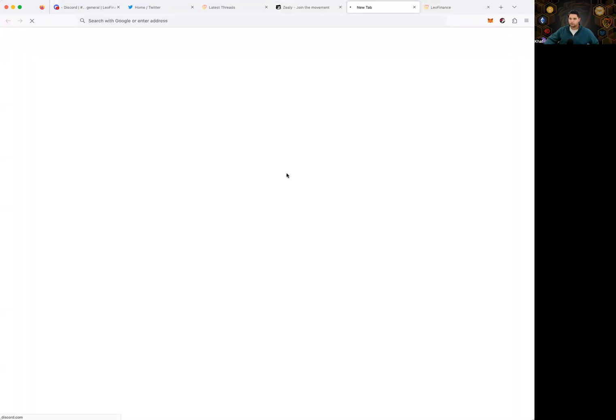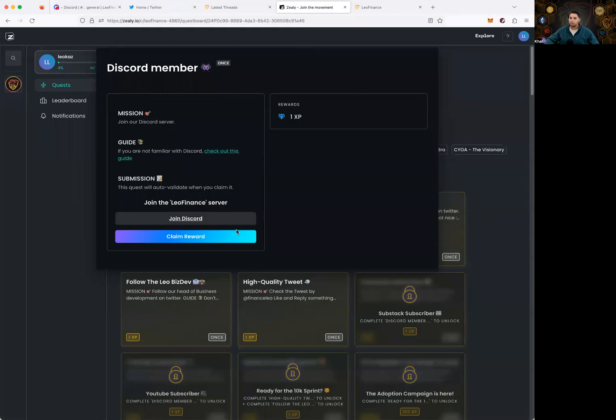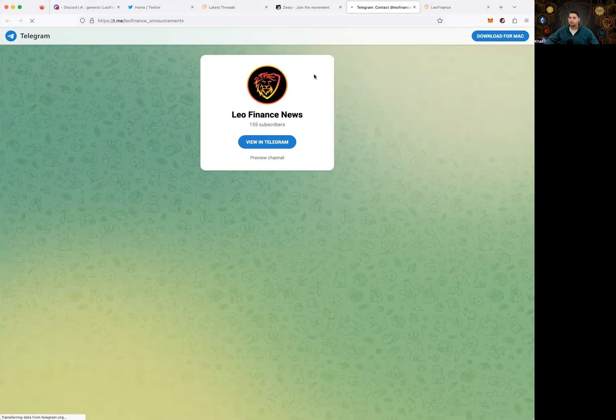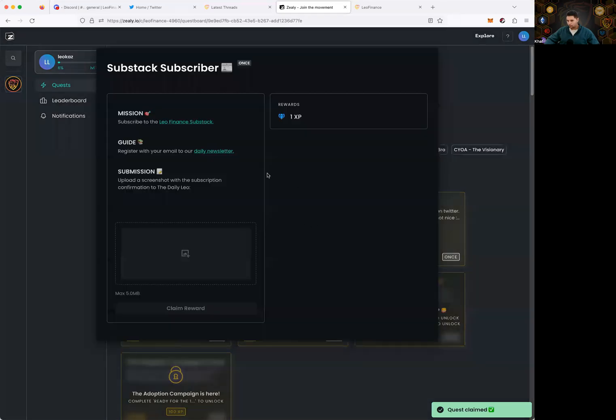Next: 'Become a Discord member.' I hit 'Join Discord' — I'm already a member so I created a whole new Discord for this. It opened Discord and told me to join Leo Finance, but I'm already in, so I hit claim reward. If you're not a member, join the Leo Discord server. Then there's a Telegram announcements quest — 'Open link in Telegram to join Leo Finance News.' It opened Telegram and I joined Leo Finance News, then claimed the reward.